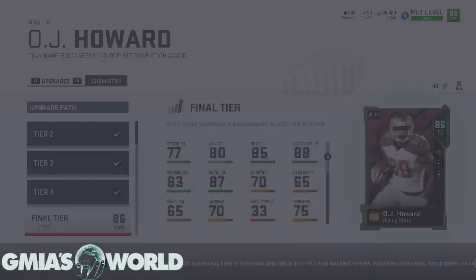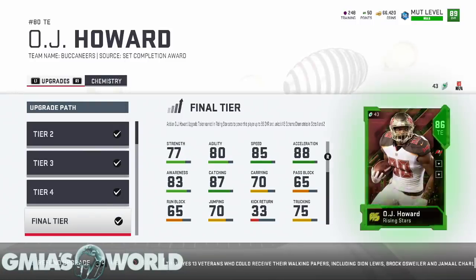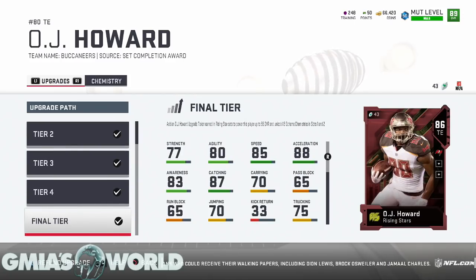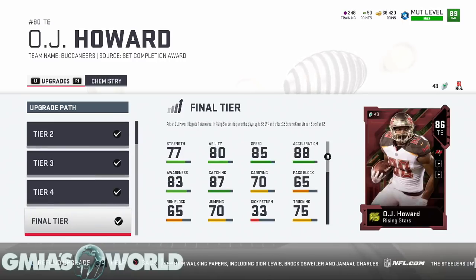Now Eifert's an idiot because we don't need him anymore — before when he was on the team he was cool, but now he's out. So Howard is at 86 overall. You need a total of 11 of those 80-overall cards because every two gives you one upgrade token, and you're going to need five of those tokens to max him out, plus the card you add to the upgrades.